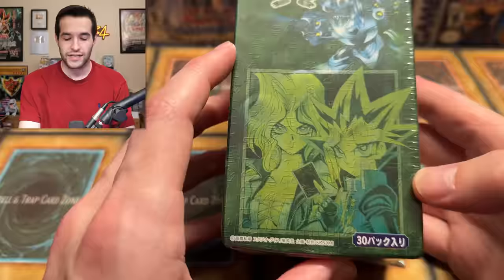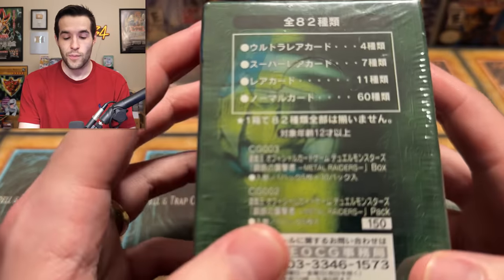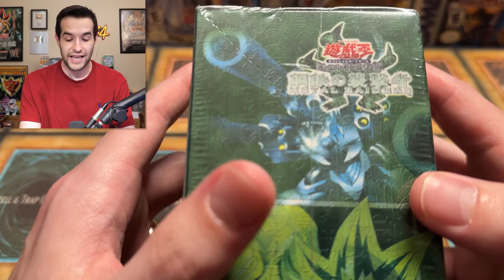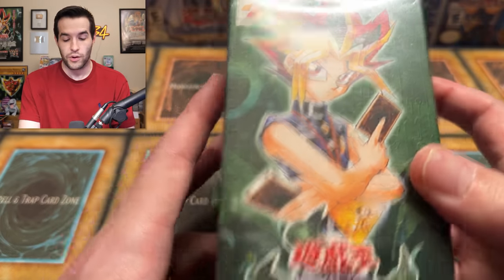Another interesting thing — and by interesting I mean really sad — there is no Petite Moth in this set. I know: Metal Raiders with no Petite Moth. I don't know what set it comes in for the OCG, I'm going to have to figure that out. But there is, to make up for it — kind of, I mean you can't really make up for having no Petite Moth — a Super Rare Grande Moth. So obviously that will be our number one goal for this video.